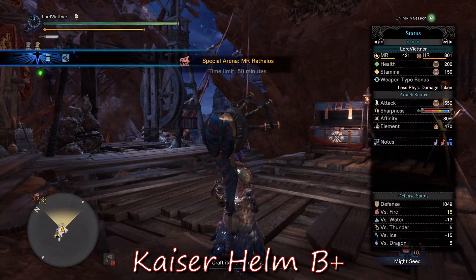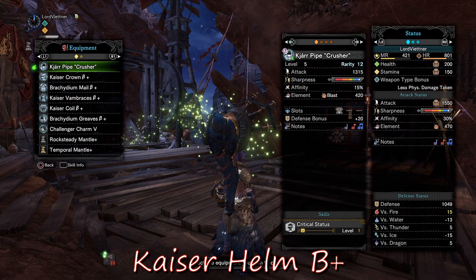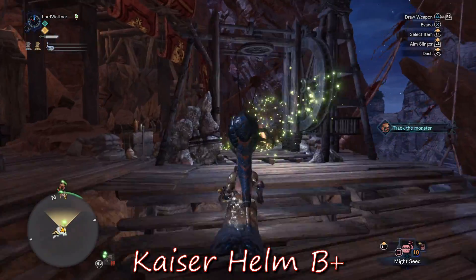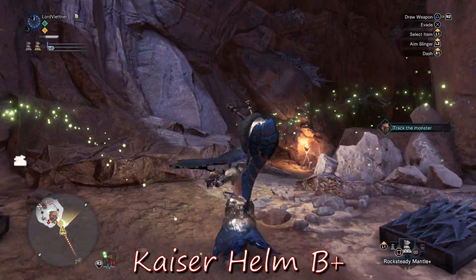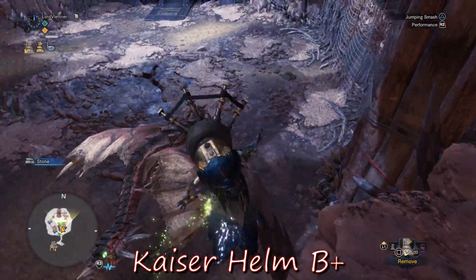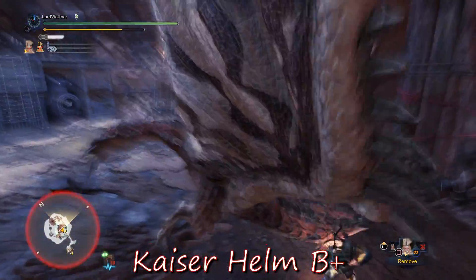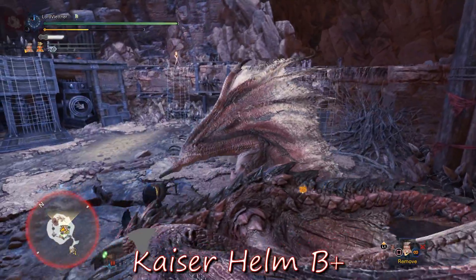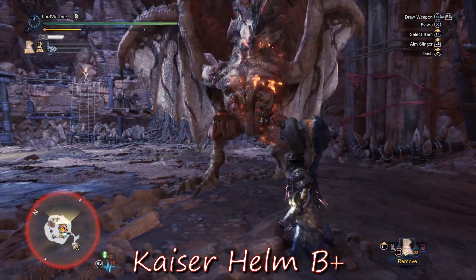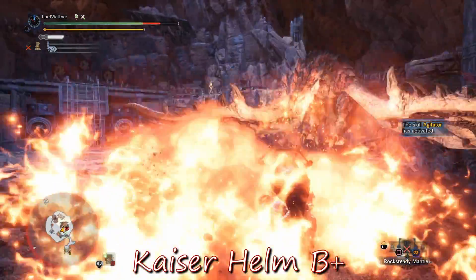Now I'm going to show you guys the same thing, but with the Kaiser Beta Plus. Once again, same set, same food skills, same monster, just 102 more defense. Three turns, wait for the move, and get hit with no mantle.